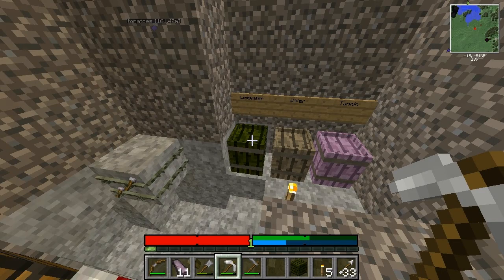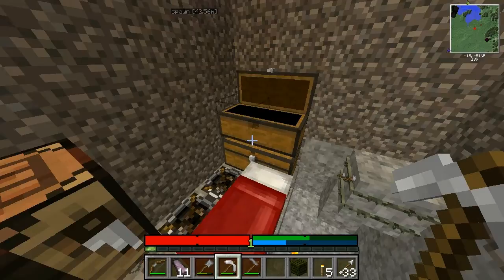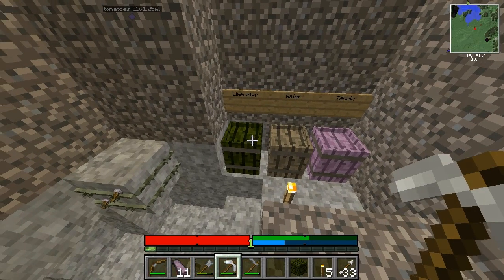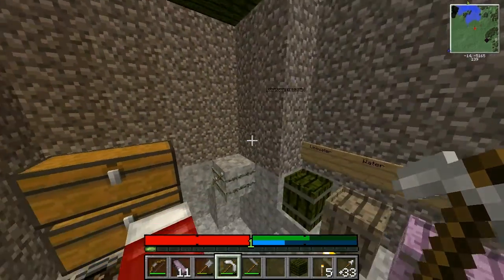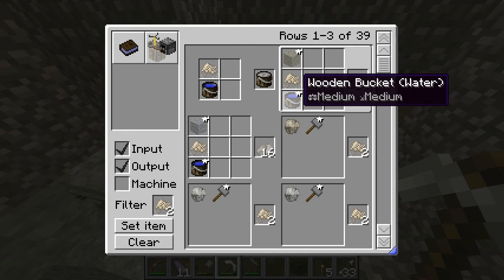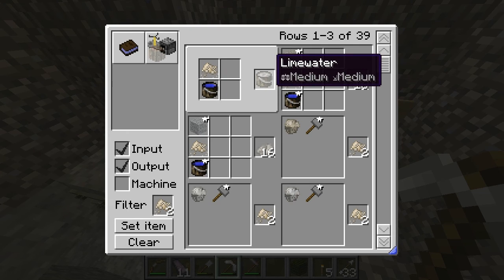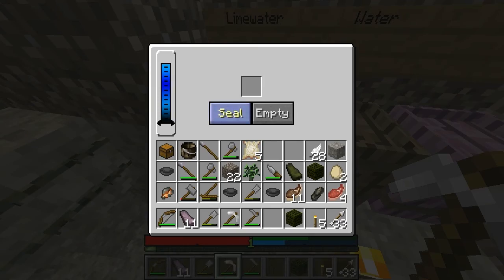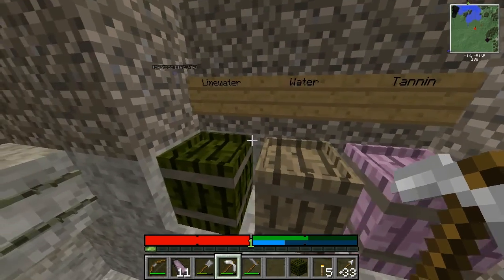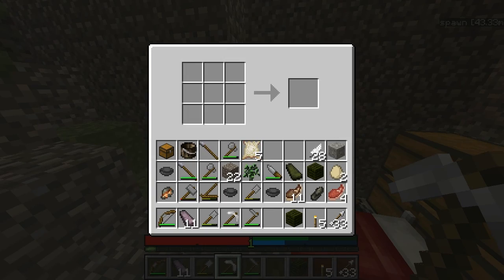I was wrong — you can do leatherworking without a pickaxe at all. I thought you needed to get these blocks and turn them into flux. So that's what I'm going to do — I'm going to probably end the episode here. On my own, I'll gather a bunch of rocks to get this flux. With flux, we can turn buckets of water — flux and water bucket makes lime water. So we need a bunch of buckets of lime water, probably eight to fill this up. Once all these are full of the right kinds of water, I can start doing my leatherworking and making leather armor, which will be fantastic.